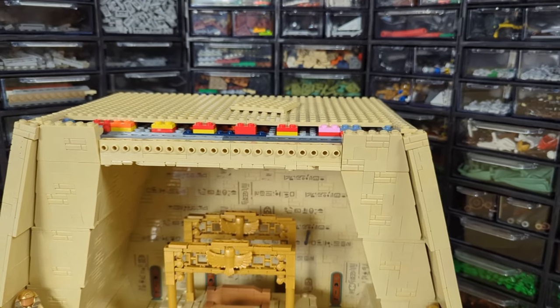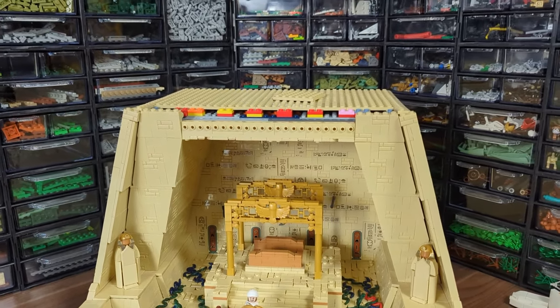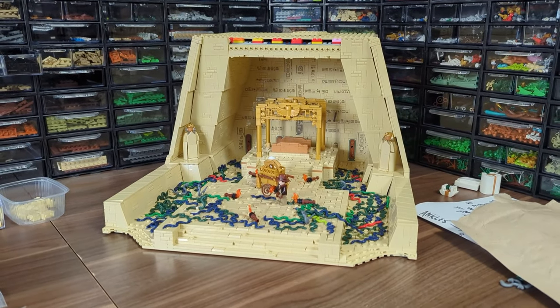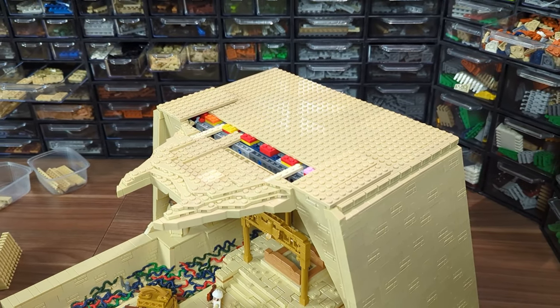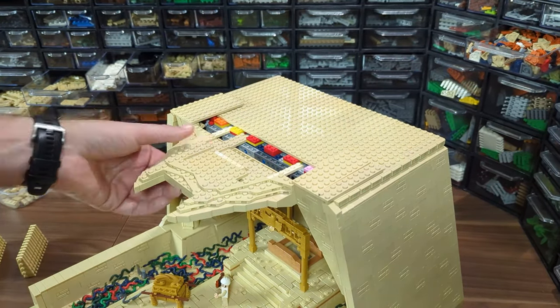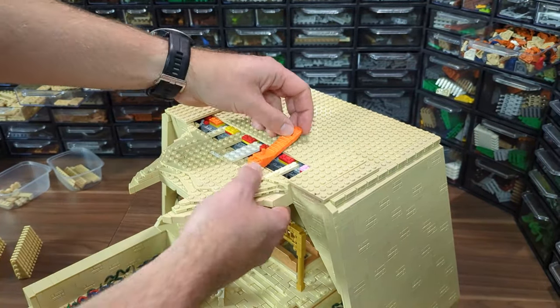Getting back to the MOC itself, with the hardest part done, it's time to take care of the upper part with the desert landscape leading to the hole through which Indy and Sela got into the Well of Souls. I've already outlined the part of the roof that will be held by the statues, so now it's time for some good old-fashioned time-lapse of finishing the front wedge part.